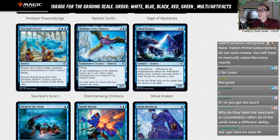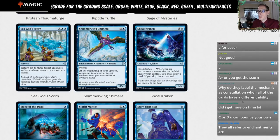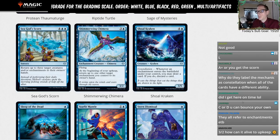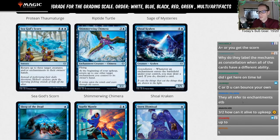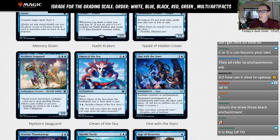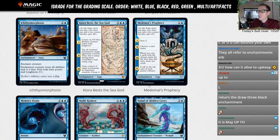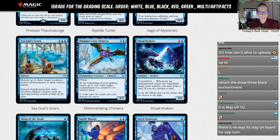Shimmer Wing Chimera — three and a blue, 3/2 flyer. At the beginning of your upkeep, return up to one other target enchantment you control to its owner's hand — but 'up to one' means you can choose zero. We're probably not playing a four-mana 3/2 flyer. If you really want to bounce enchantments — Omen of the Sea, Metamorphic Prophecy — you can include this, but I'm giving it an L.